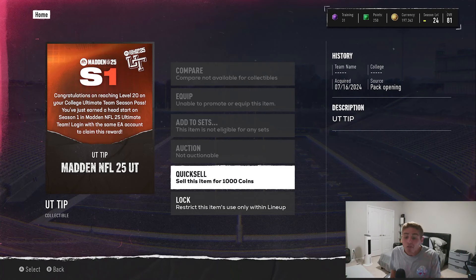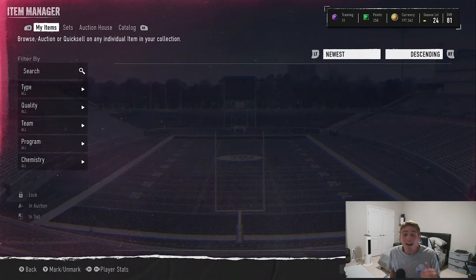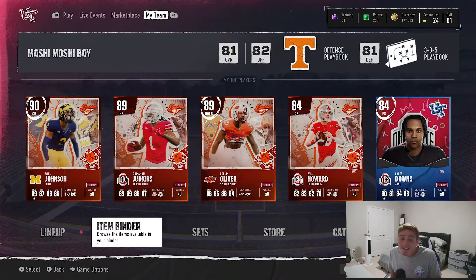It's simply by hitting level 20 in your College Football Ultimate Team Field Pass. Congrats on reaching level 20 on your College Football Ultimate Team Season Pass — you've just earned a head start into Season 1. Log in on the same Xbox or PS5 account, whatever you guys are currently playing on. That is huge, so you guys are going to get an automatic boost simply by grinding to level 20 in this game. Now, if you don't have this game, you're kind of out of luck.